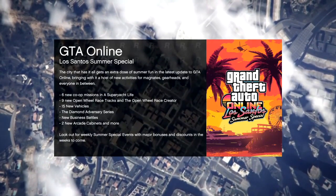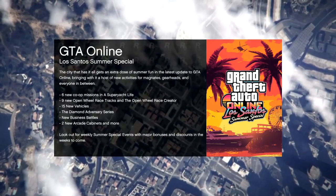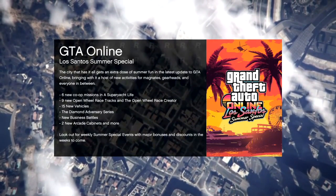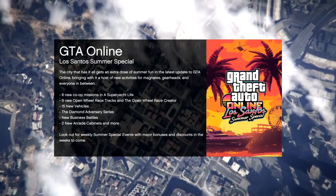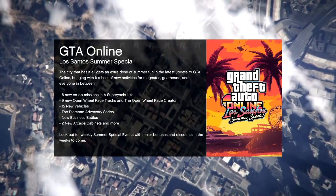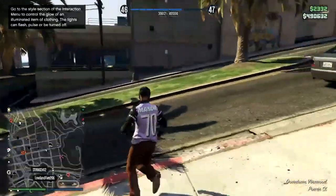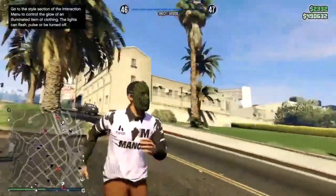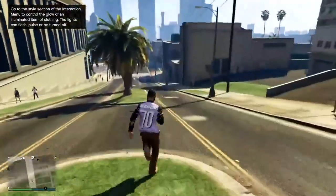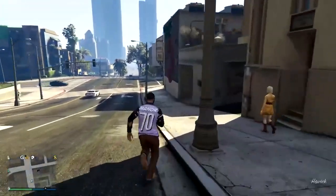As soon as you load in, make your way over to the gun store, and once you're there just save it as the outfit. It's as simple as that. You can do it with loads of outfits, all different colors, and you can experiment to see if it works on other clothing too. As you can see right here, we do have the ripped shirt — the t-shirt with the ripped look — and yeah, it is as simple as that. I hope you enjoyed, don't forget to like, subscribe, and comment for more videos like this. See ya!